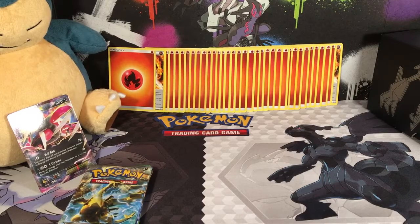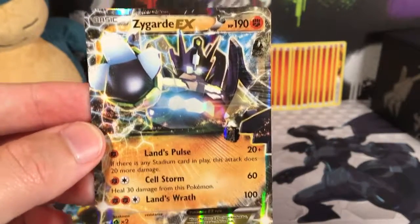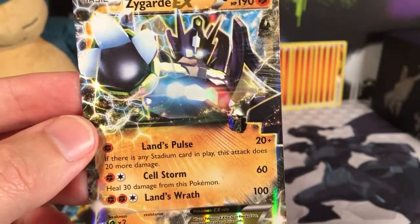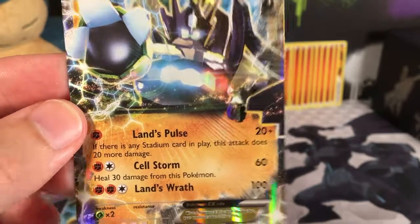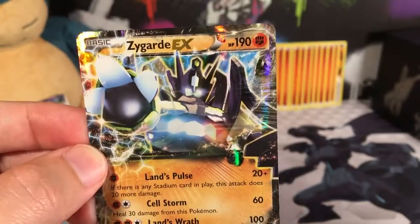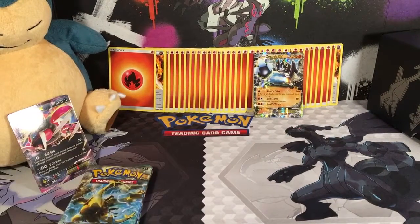And we've got Zygarde here. He's got 190 HP — that's very good. His Land's Pulse does 20 damage plus 20 more if there's a Stadium card in play. It's got a Grass Weakness, but it's still a pretty good card, played in some decks as an alternate weakness attacker.